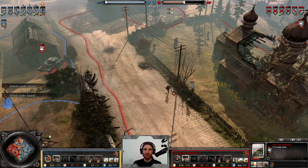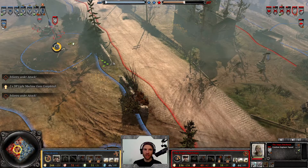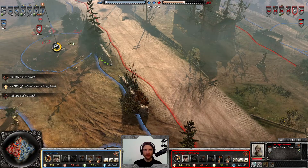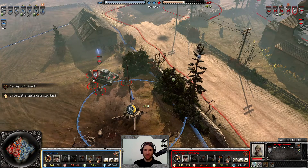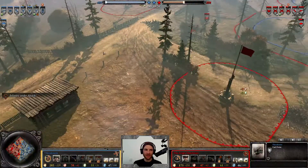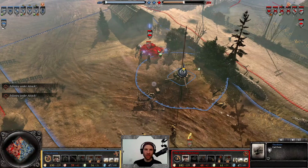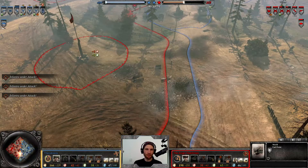The Panzergrenadier is out in negative cover, but fortunately this hedge is providing some much-needed reprieve. Oh, this might be a wipe with a lucky shot — can't take the shot. You miss 100% of the shots you don't take, and in Company of Heroes 2 you also miss 100% of the shots you take over hedges. That's the ancient old wisdom. Finally reclaiming their fuel point is the Angry Dutchman.